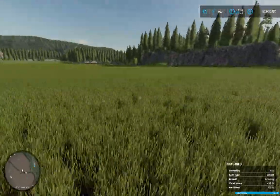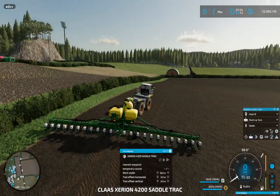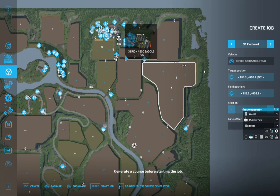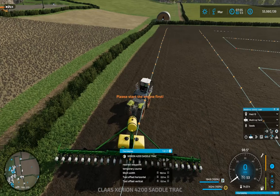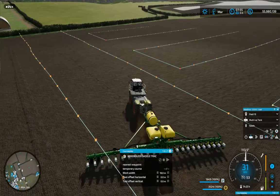First of all, I want to get the DB 60 that we just purchased on the go with sunflowers. Let's get a good course set up - clear the current course, create the job field play, generate that and get this started. I think this is from the same mod authors as the DB 120 we're using.